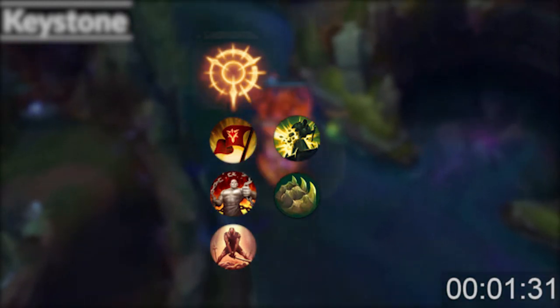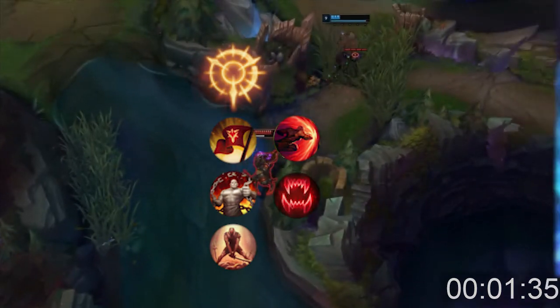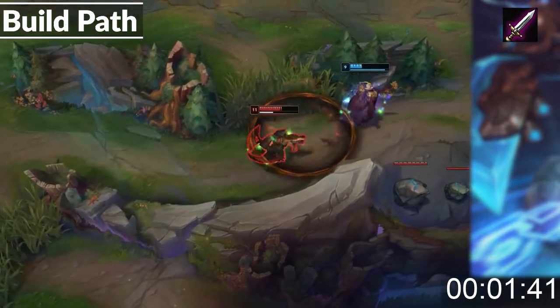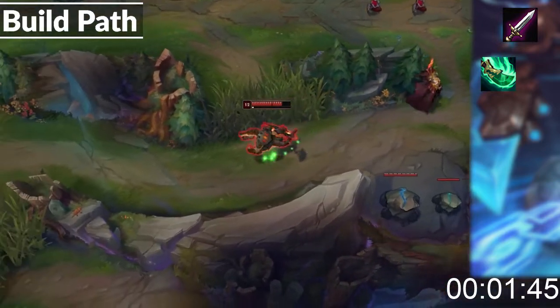Or if you want to play more aggressive, take Domination with either Sudden Impact or Taste for Blood and Ravenous Hunter. For your starting items, you should take Doran's Blade always, since you'll want to play aggressive. For your first item, you should buy Spear of Shojin, as it synergizes really well with your kit and lets you output loads of damage.